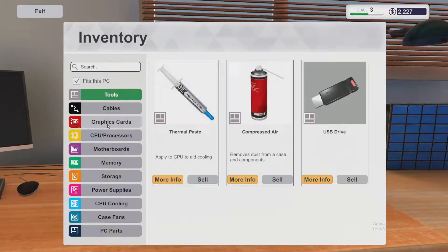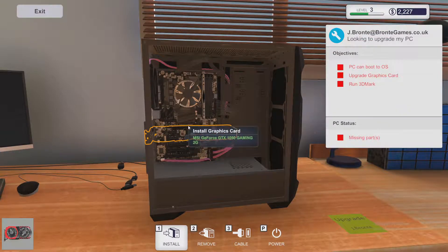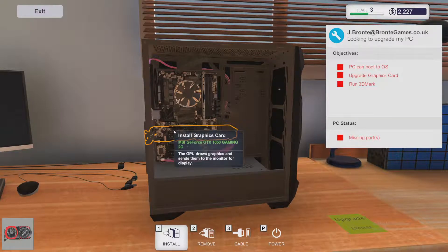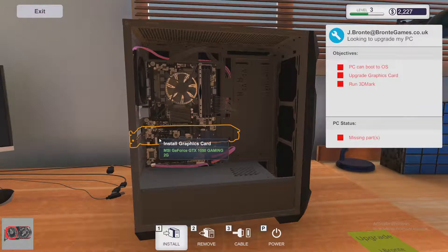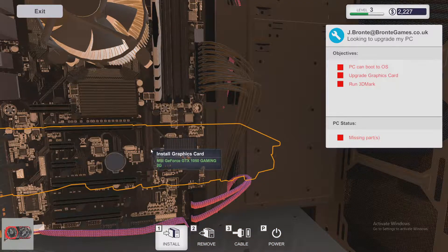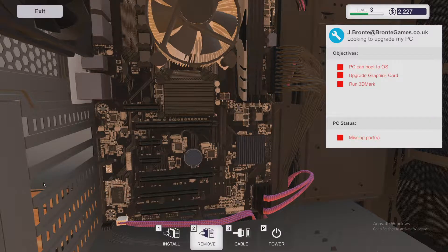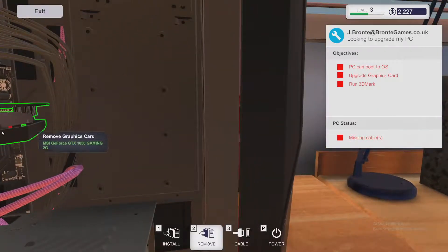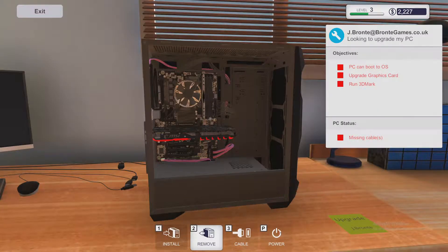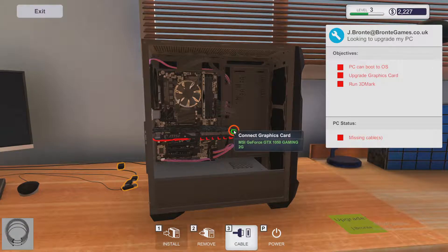I took out the old video card and now I'm going to install the graphics card we bought — but it's only worth $40 used! No bit-mining in this game. You should be able to click and drag — you might have to zoom in. Oh, I know what it is — you've got to remove the slot bracket first. Isn't that weirdly realistic? We remove the bracket, and then the card goes in. And we need to plug it in — yeah, and put the screws in.